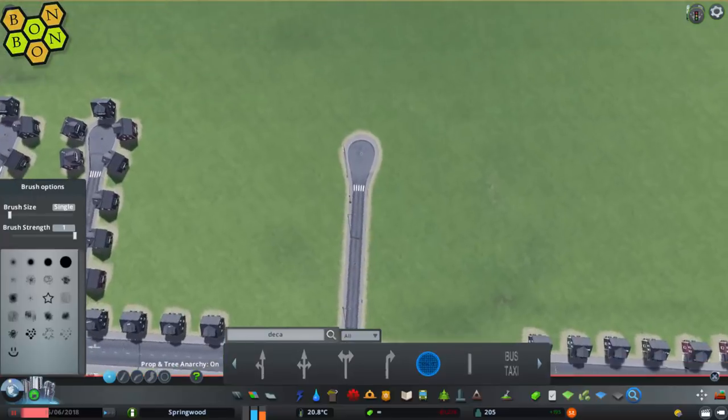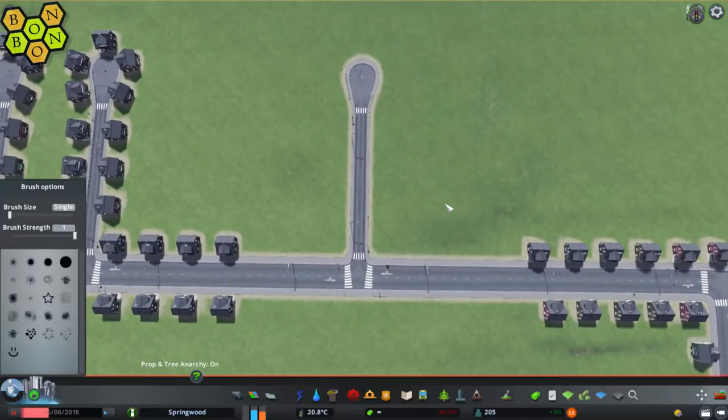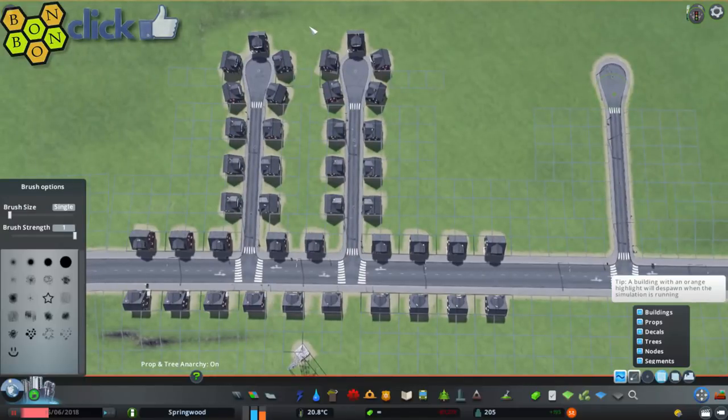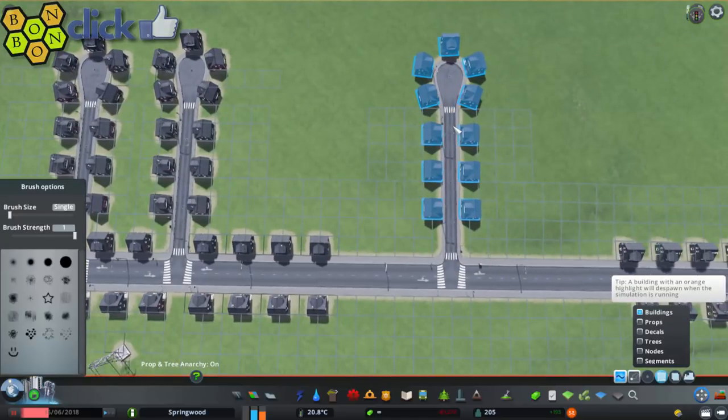Now it's up to you how you zone this. You can zone it and it will spawn in, or you could plop the growables or anything like that. As I've got Move It open, I'm just going to cheat — deselect all the other things and just leave the buildings, select all of them, copy it, and drop it over there. That is called cheating.